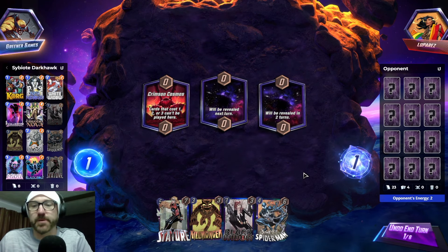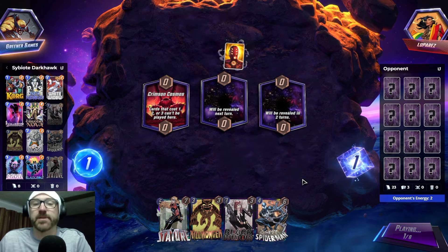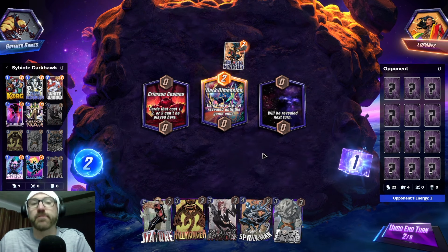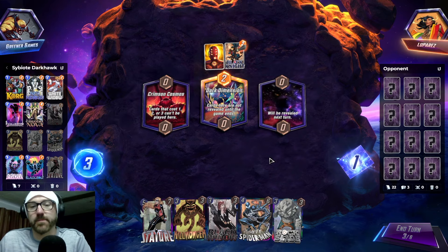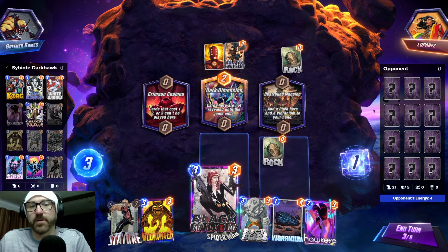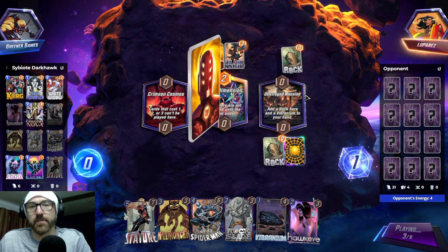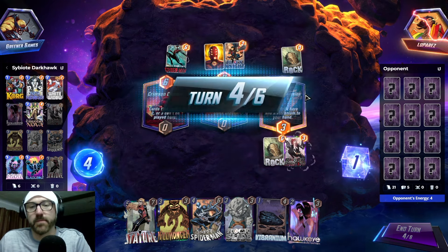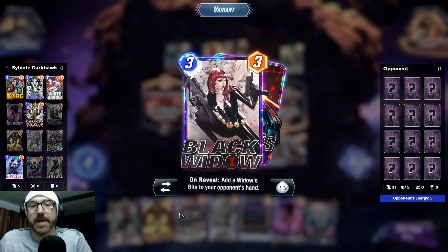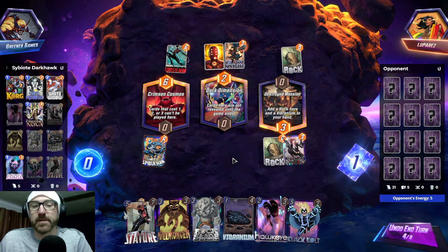I definitely do not like Crimson Cosmos. They're playing Arisham, though, so this deck does well against Arisham if I actually pull my stuff. Not off to a great start. I'm just gonna hit him with Black Widow here. Kind of like the double Black Bolt — it's pretty fun. We didn't get Cassandra Nova. They could also have Eliath, so this is tricky.